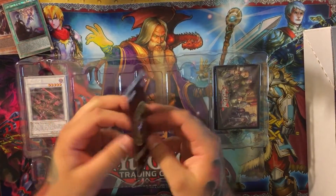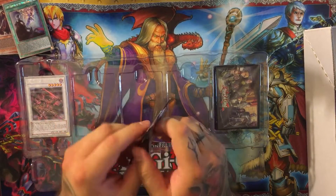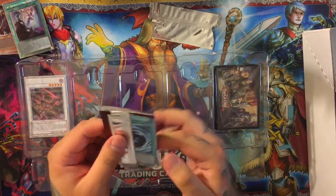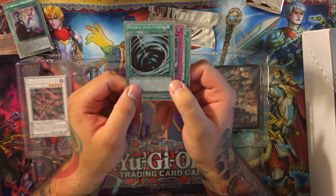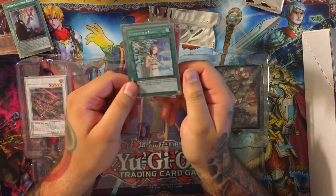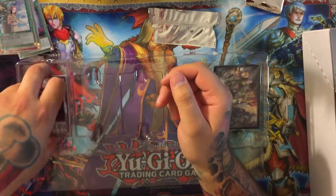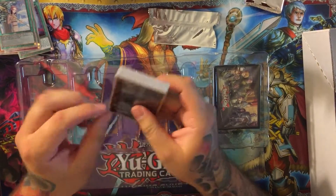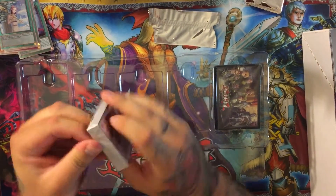We have a power-up pack here. Kind of interesting to see what's in here. We have a Platinum Mystical Space Typhoon, Platinum Torrential Tribute, and a Platinum Forbidden Lance. Very nice — I know I'm gonna be using those for sure, at least the MST and the Torrential. I don't know about the Lance.